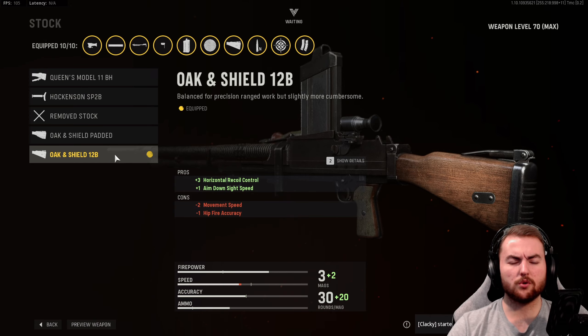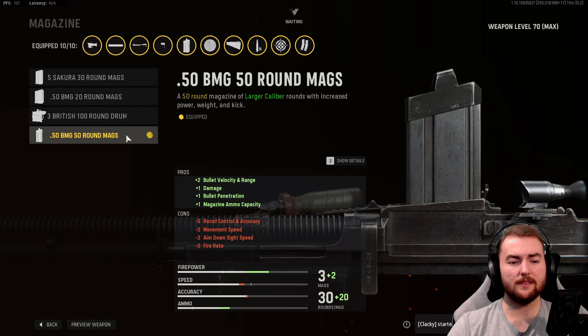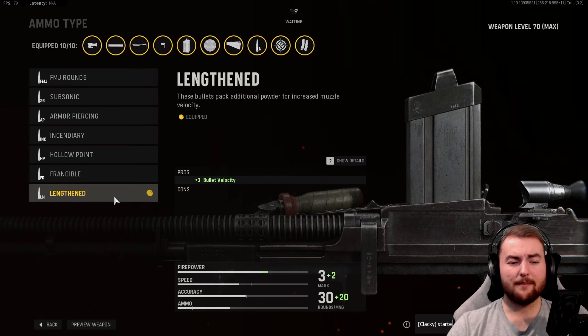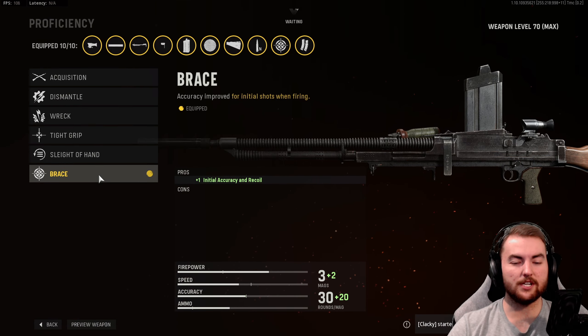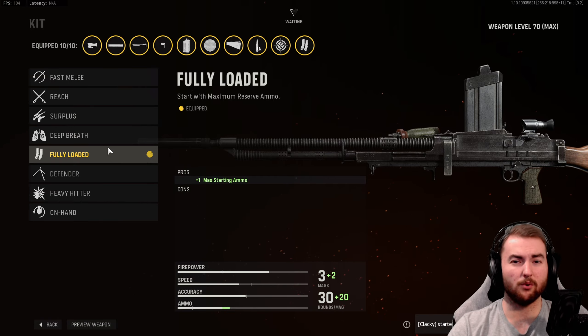Our attachments include the Mercury Silencer for sound suppression and recoil control without reducing aim down sight speed. The Queen 705mm Royal Barrel gives a highly accurate and controllable weapon with increased bullet velocity, and damage does not diminish over range, so you can get that two-shot kill at any distance. The Oaken Shield 12B stock gives horizontal recoil control and aim down sight speed. Underbarrel is the M1941 Handstop. The 0.50 BMG 50-round mags increase damage to 50 per bullet for easy two-shot kills. Lengthened ammo boosts bullet velocity to 2,031 meters per second — almost hitscan. Fabric Grip for aim down sight and sprint to fire speed. Proficiency is Brace for initial accuracy. Kit is Fully Loaded.